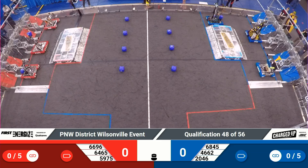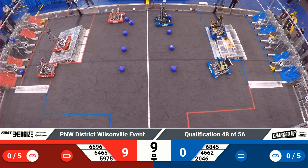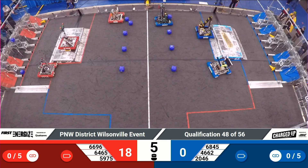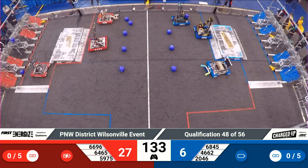3, 2, 1, go! Underweight qualification match number 48. Unsuccessful this time with the deliveries of cones to the grid on the blue side. Red was able to place a cube on the upper node there. And 64-65 able to become docked and engaged on the charging station.